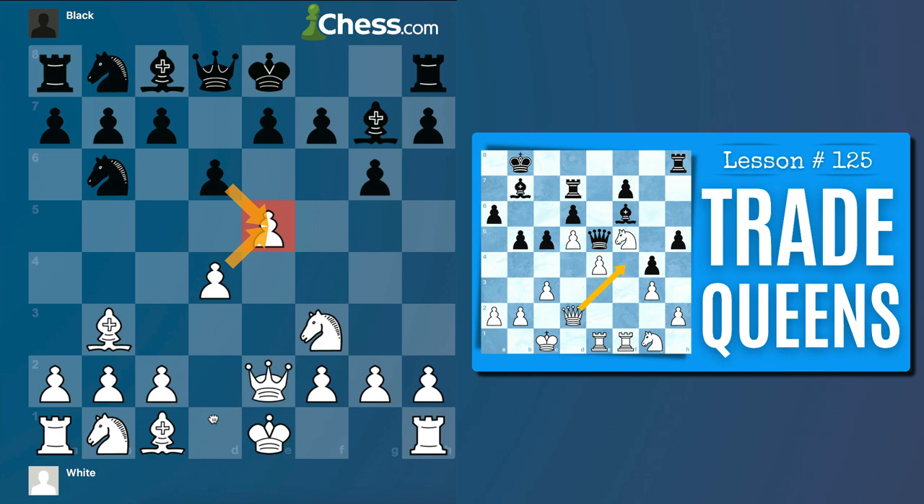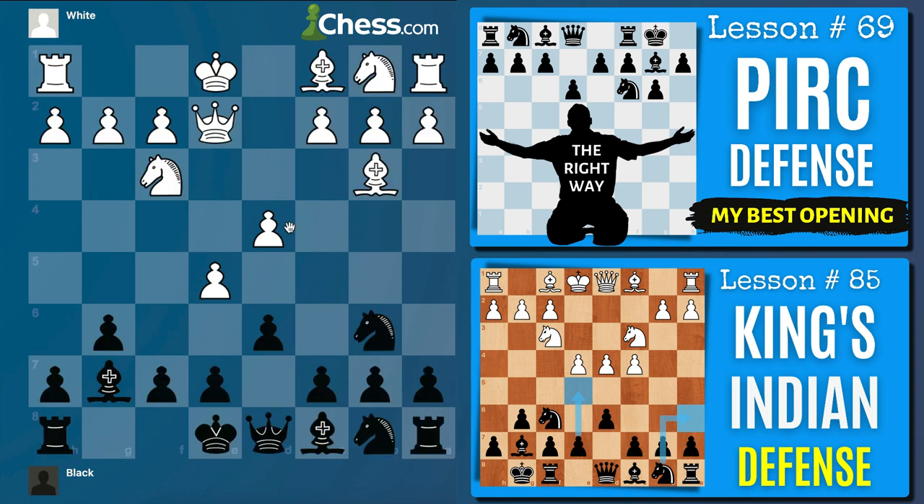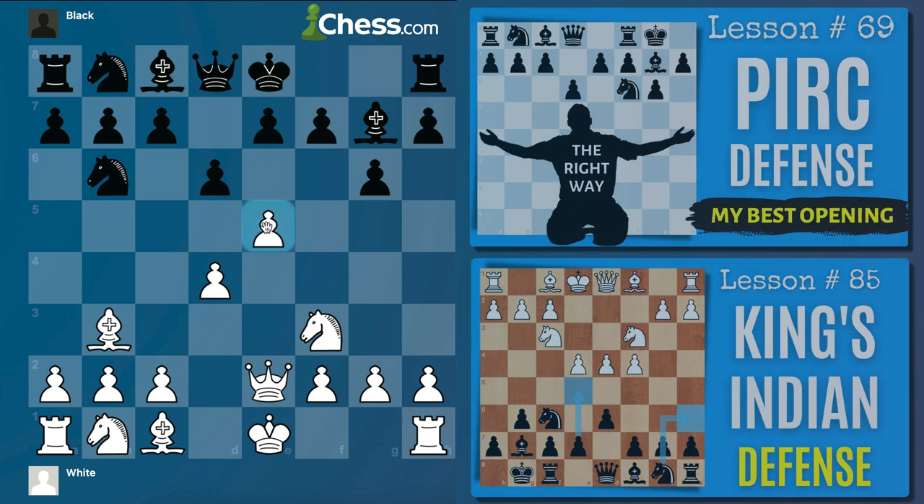Then bishop g7 and queen e2 — they're putting pressure on e5. I don't want to allow a queen trade so queen e2 is key. From Black's perspective this looks a lot like a Modern or Pirc Defense. I know e6 is thematic, so queen e2 could be pretty annoying for the black pieces.